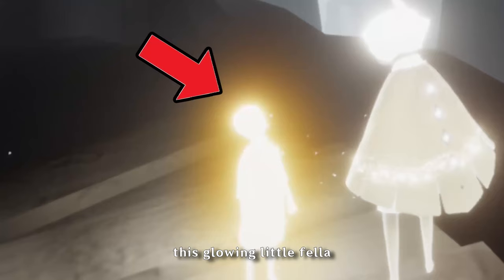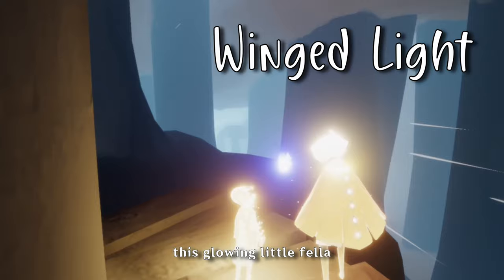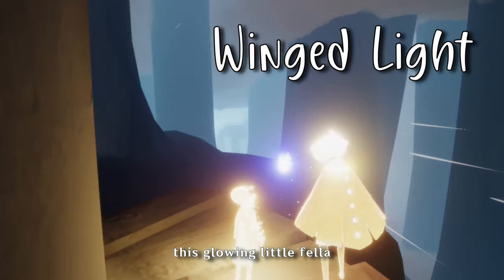Another item you can collect throughout the world is winged light. This glowing little fella, when enough of them are collected, will give you additional flight power, allowing you to fly for longer periods of time without needing to find a source to recharge.